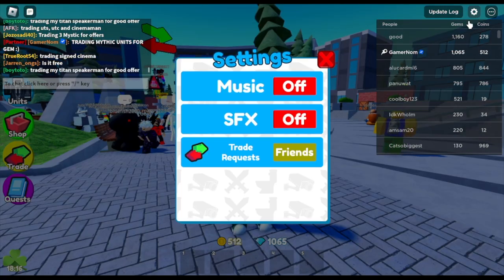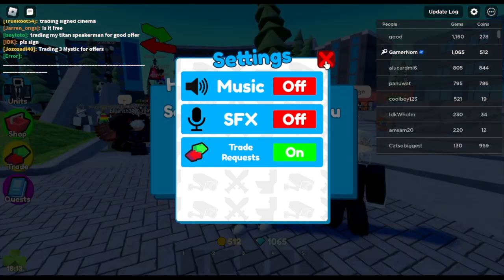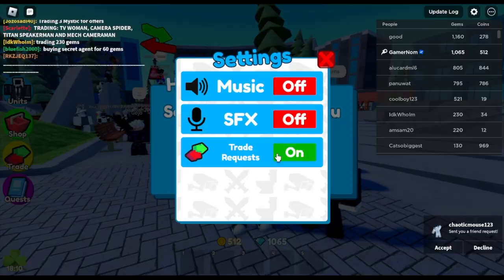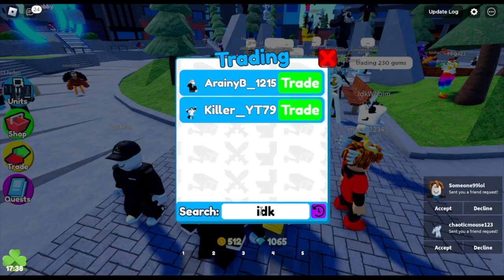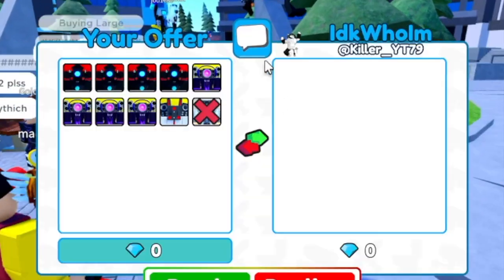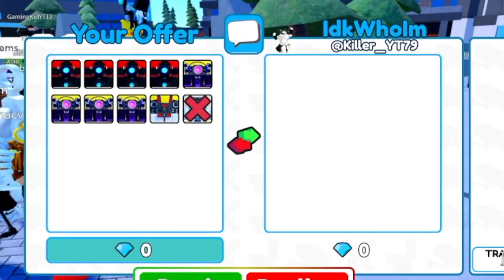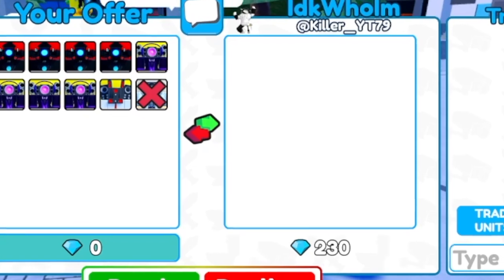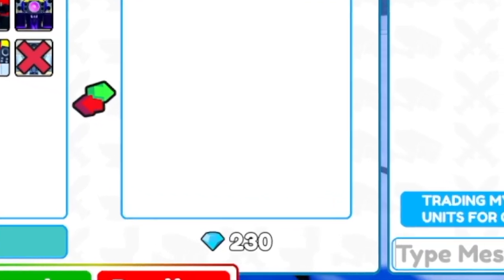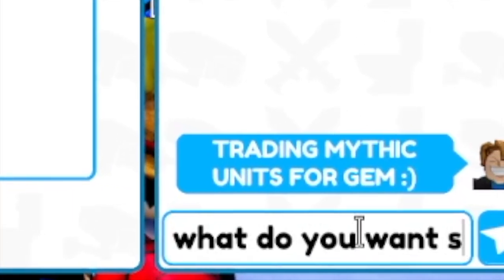So let's go. I saw someone who wants to trade while I'm looking around. Let's check it out — they're trading for 230 gems. So that's our target. Let's type their name. Again, I have no idea how much a mythic unit costs in gems. So we're gonna talk to them. The trader is killer_YT79. Now I'm thinking, is 230 gems enough?